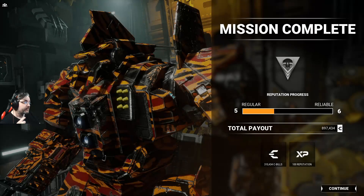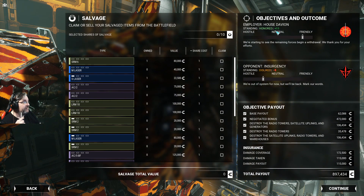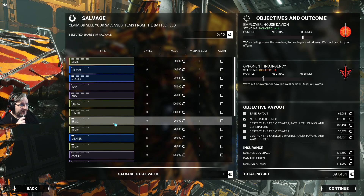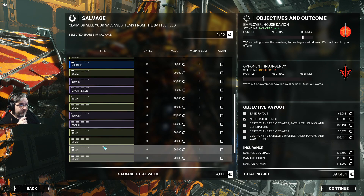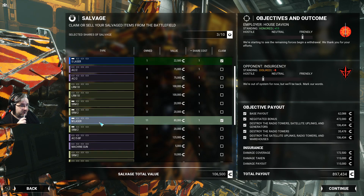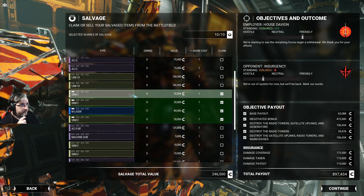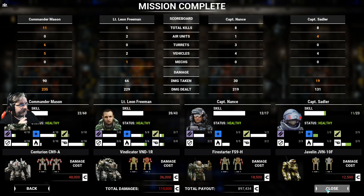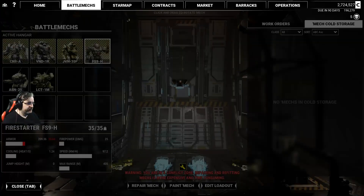We're at 197 reputation now, honored - plus 11. I'm hoping that actually results in good salvage, because right now we're not getting great results. We can get a PPC - might as well pick one up. Trying to only pick up tier 1 weapons. I could sell the SRM2s for 20,000 a piece but there really wasn't much there to pick up.